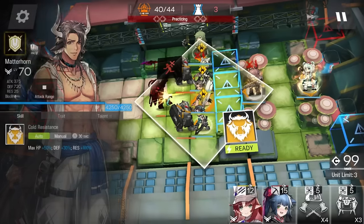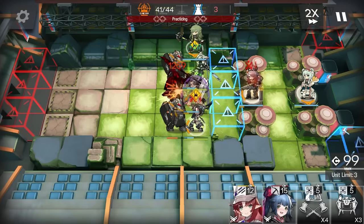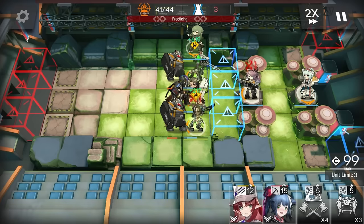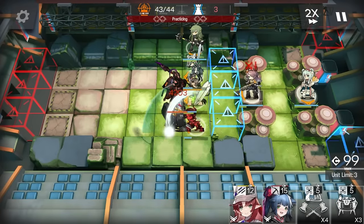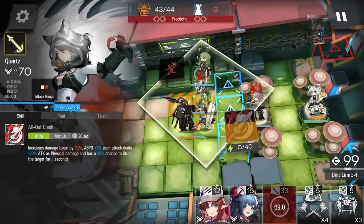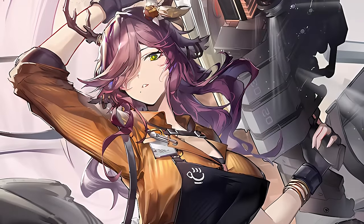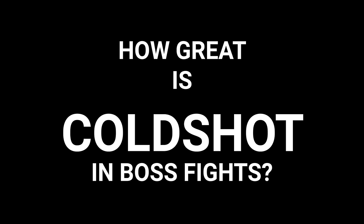It's not a secret that masters are important, but in case you are not sold yet — her M3 is 40% higher than her level 7. There's just one last line in her skill I haven't explained yet: her attacks slow enemies for one second. This can come in handy more times than you would expect, at least if you refuse to block. If you're blocking for Coldshot, this is irrelevant.